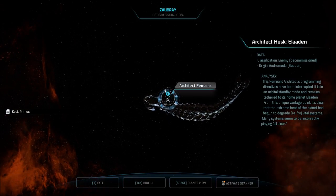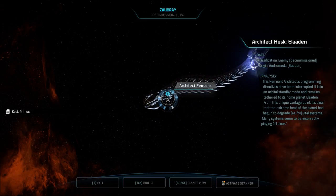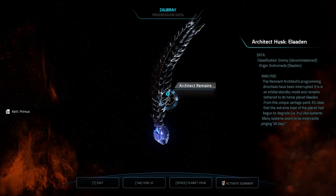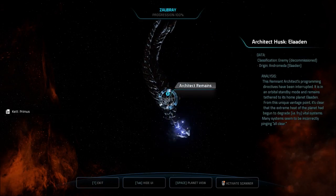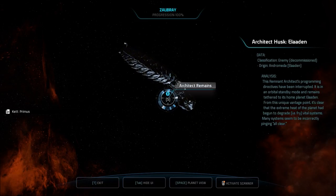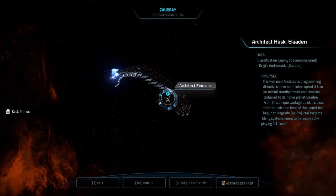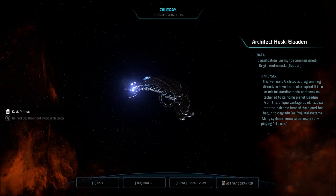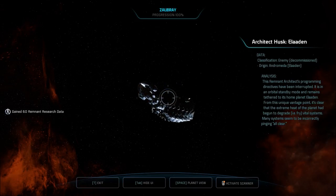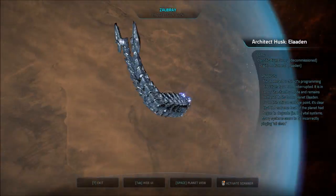Classification: enemy decommissioned. Origin: Andromeda, Elaaden. This Remnant Architect's programming directives have been interrupted. It is in an orbital standby mode and remains tethered to its home planet Elaaden. From this unique vantage point, it's clear that the extreme heat of the planet had begun to degrade — fry — vital systems. Many systems seem to be incorrectly pinging all clear. We got more remnant research data just from that. Sweet. So it's like trying to repair itself.